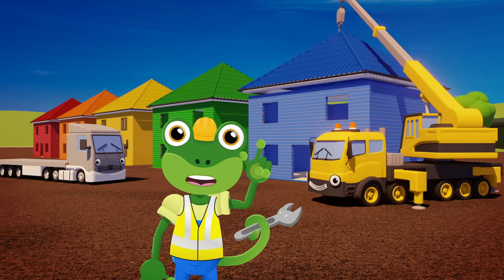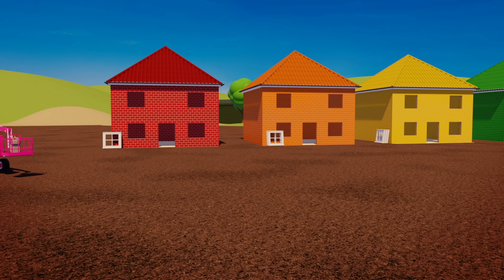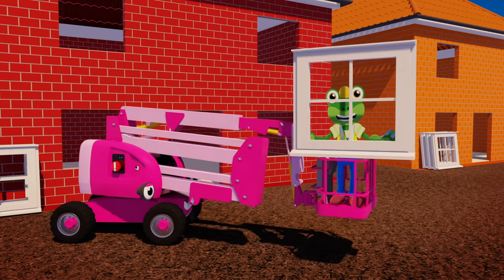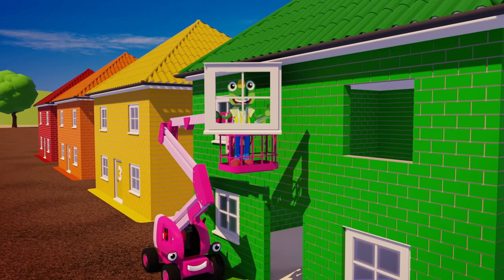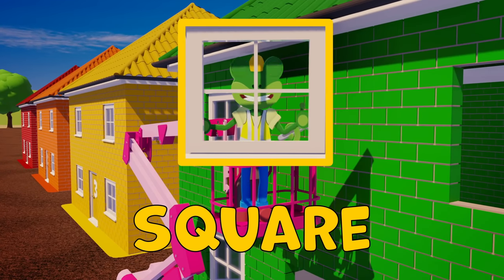Thanks to Larry and Caroline's hard work, the houses have all got their roofs on now. Here comes Chelsea the Cherry Picker. Chelsea's going to lift me up to the top floor to fit these windows. Can you see what shape these windows are? That's right. The windows are made of square shapes.